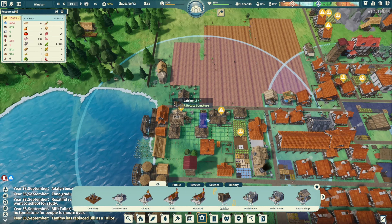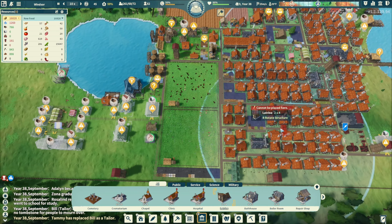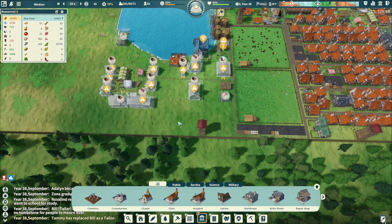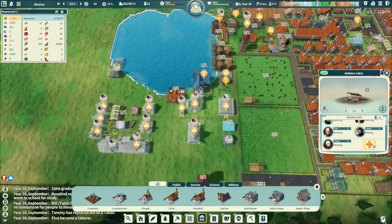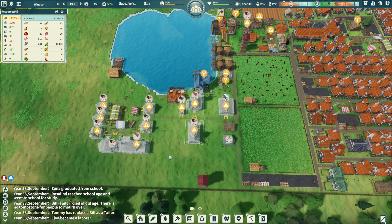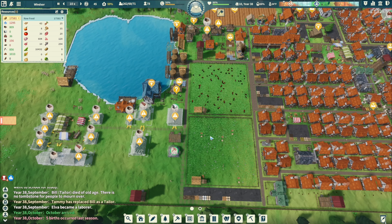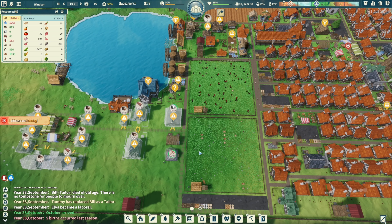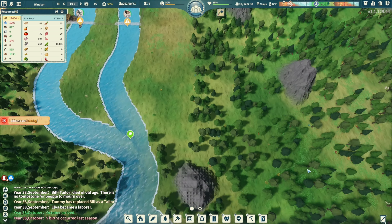We have a lot of laborers. Now I think we'll be pretty covered. Literally a lot of buildings going up - let's max out our builder's cabin. Now we have 12 people capable of building. We have zero stone, not much iron ore, but a lot of people. So where can we go?